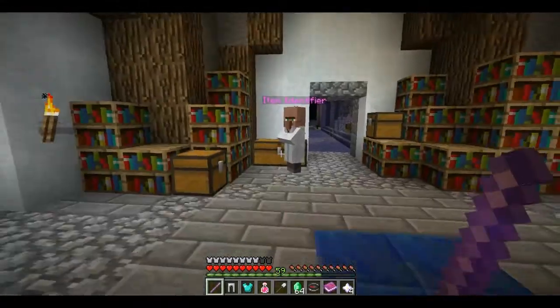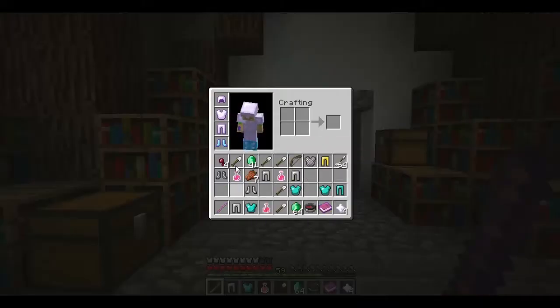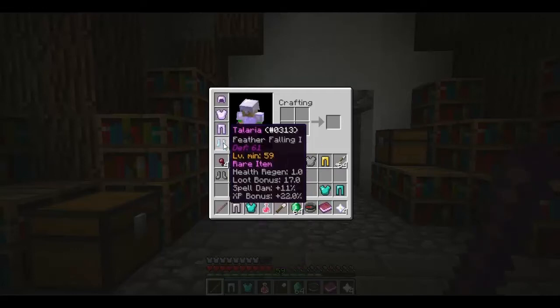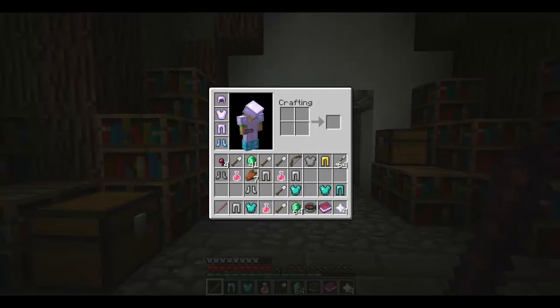And then when you have it identified, what you're actually doing is putting multipliers on it. And I believe the multipliers are spell damage, loot bonus, XP bonus, and health regen, and life steal.